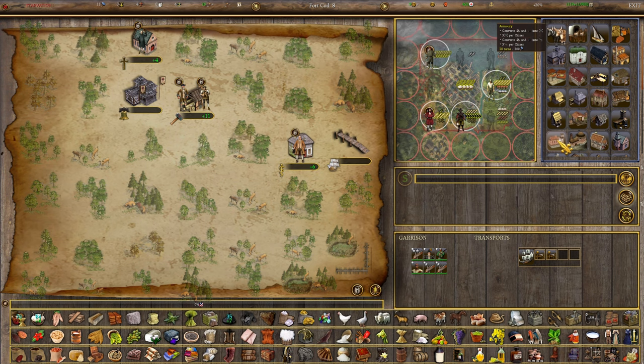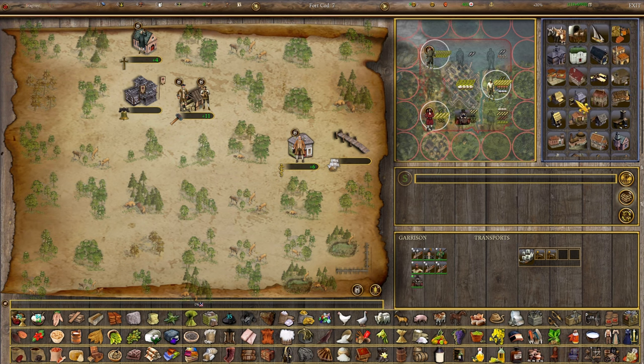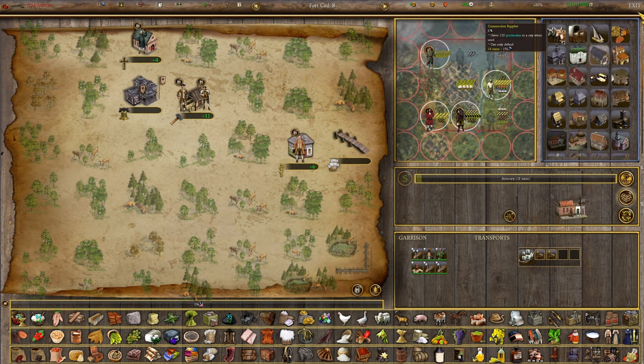We can't build a proper stockade until we have a town hall. What do we want to do next for buildings? We could go straight for an armory - that would take 28 turns - which could start doing gun production. That sounds pretty nice. As long as we can keep this guy mining some coal, we can bring some ore and make some guns. Guns also sell well - cannons sell for even more, we could make cannons for sale. I'm kind of liking the idea of going with the armory.